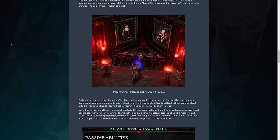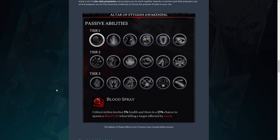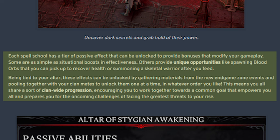The next section of the blog is the biggest announcement in my opinion — it covers the addition of spell passives and a new crafting station called the Altar of Stygian Awakening. Each spell school has a tier of passive effects that can be unlocked to provide bonuses that modify your gameplay. Some are as simple as situational boosts in effectiveness, while others provide unique opportunities like spawning blood orbs to recover health or summoning a skeletal warrior after you feed. Being tied to your altar, these effects can be unlocked by gathering materials from new in-game zone events and working with your clan mates to unlock them one at a time in whatever order you like, creating a clan-wide shared progression.